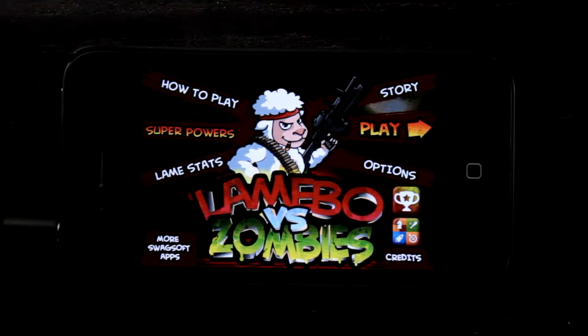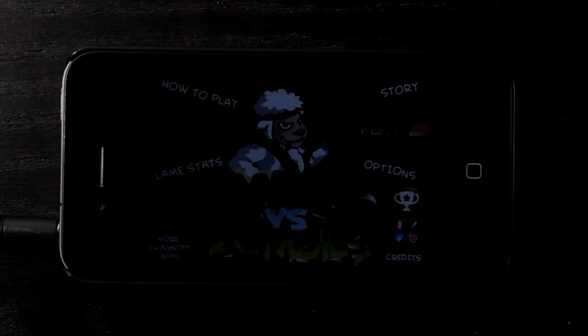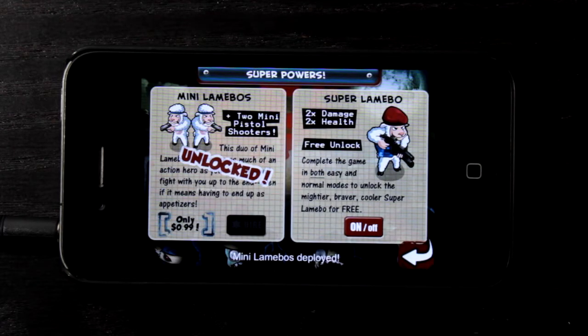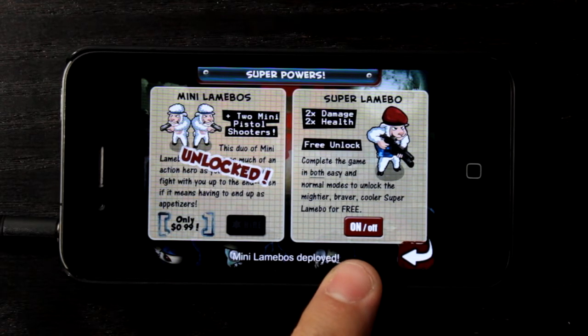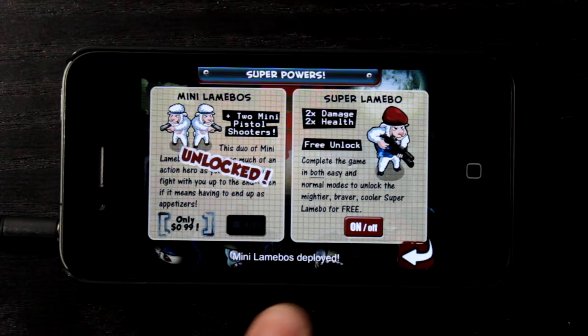We have superpowers available — this is an unlockable option which I've unlocked. I have many Lamebows unlocked, which means I have too many pistol shooters available to me. That's a 99 cent upgrade. I also have Super Lamebow turned on, which is a free unlock. You can turn him on and off, and down here you can see how many Lamebows are deployed.